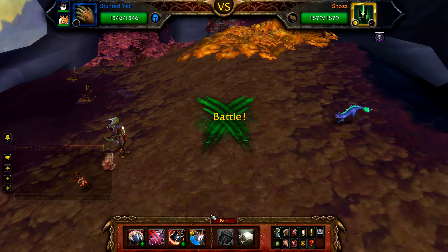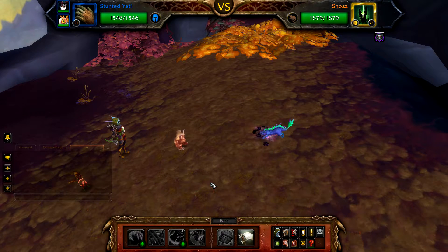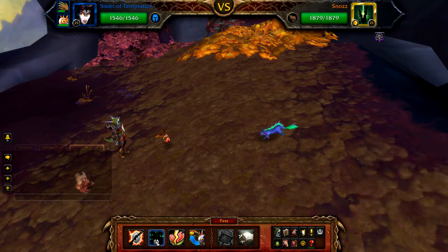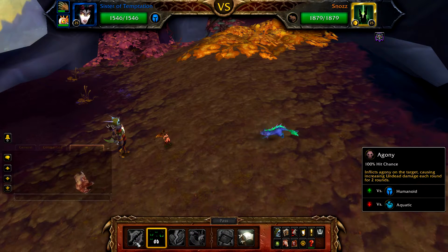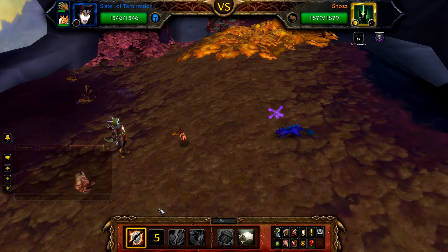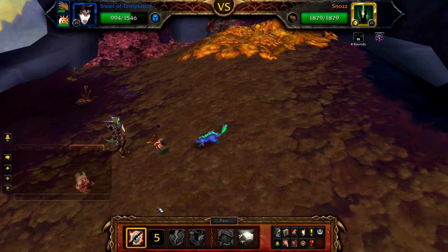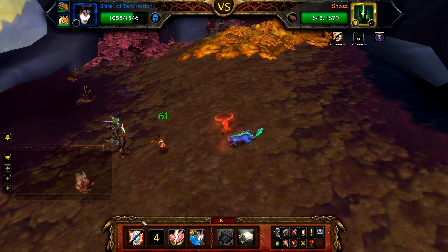Start with your Stunted Yeti or equivalent pet and pass or use anything the first round. Snozz will use Void Gate and swap you out to your Sister of Temptation. With your Sister of Temptation in the battle, start with Curse of Doom, followed by Agony, and then pass or use anything — Snozz will use Void Gate and swap you out to Turkey.